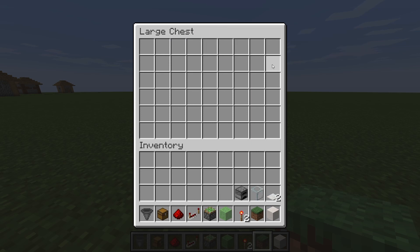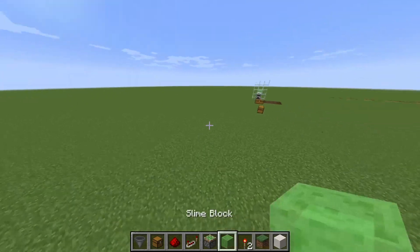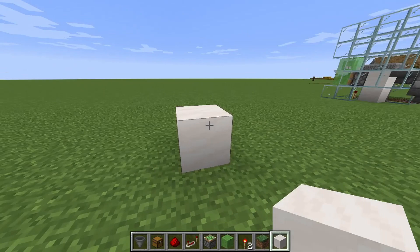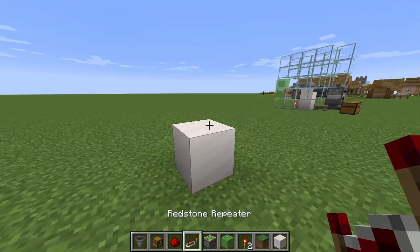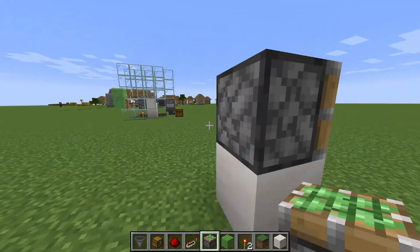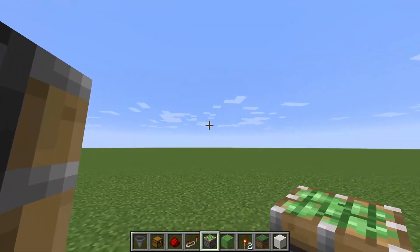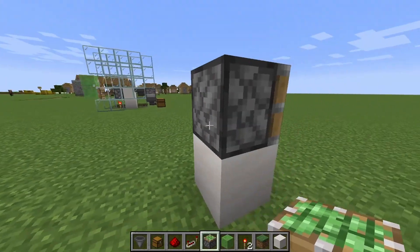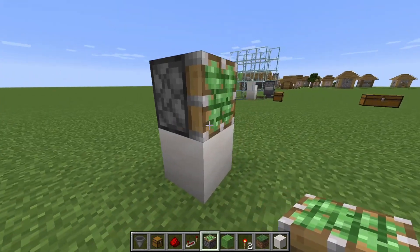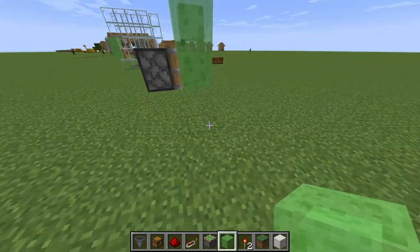You don't need exactly a grass block — I'm just using it so if I mess up I can fix it. Start by placing a temporary block. Place a sticky piston, and be sure the collection system should be behind the piston. So if the piston is facing one direction, the collection system will be on the opposite side.